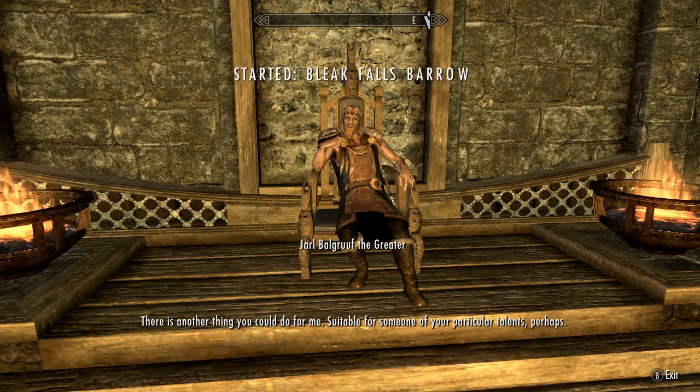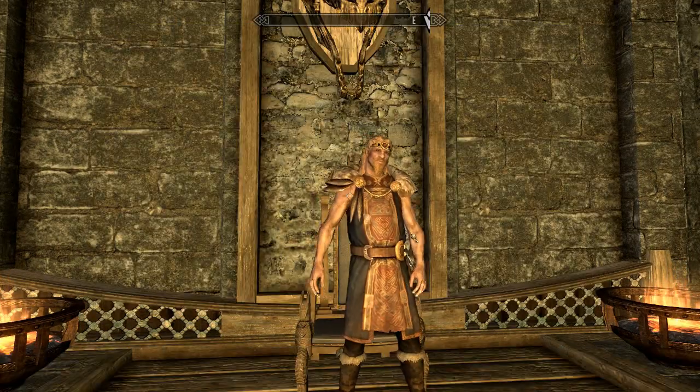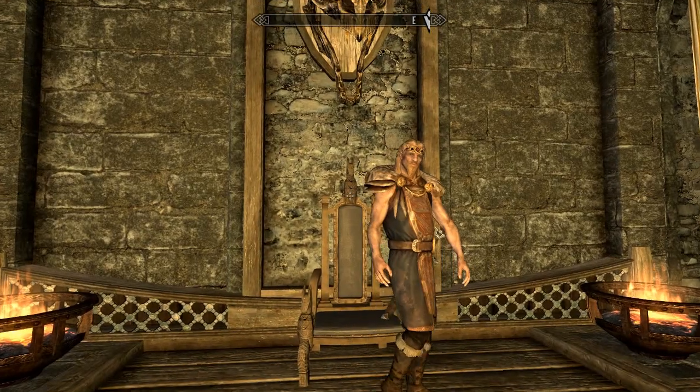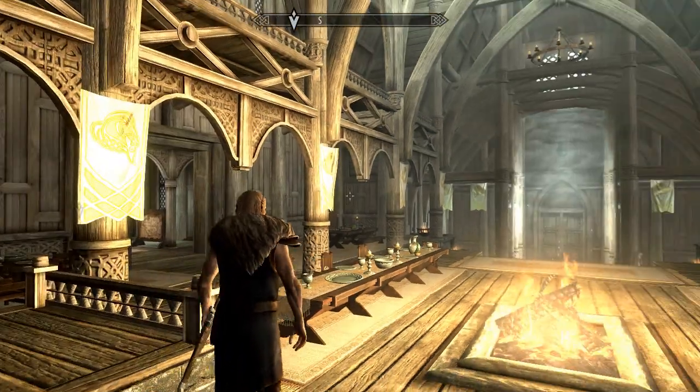'There is another thing you could do for me. Come, let's go find Farangar, my court wizard. He's been looking into a matter related to these dragons.' Cool. Let me just check what I actually got here — I can't remember. Well, I'll look in the video later, which I'm conveniently recording right now.